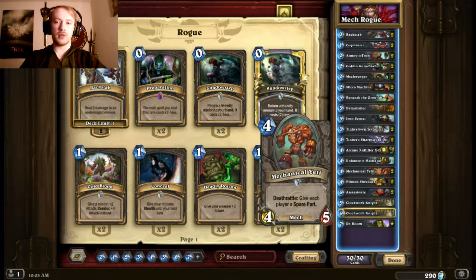I have two Mechanical Yetis — really, it's just stat efficient at 4/4-5. Deathrattle gives each player a spare part, and I'm going to benefit from spare parts more than the other person usually. Plus I get a nice body out on the board.